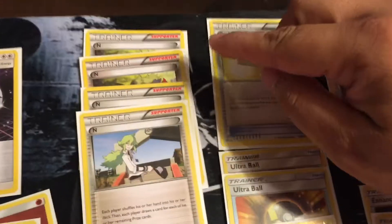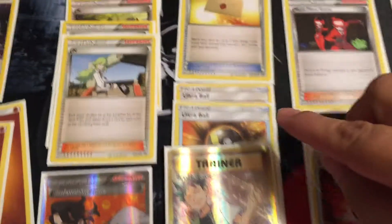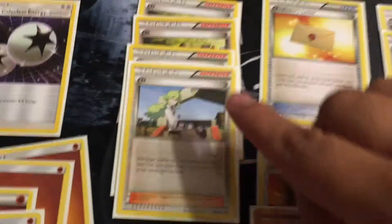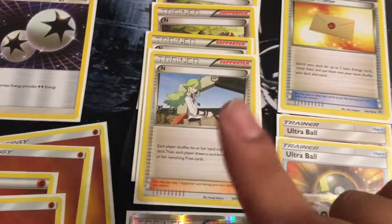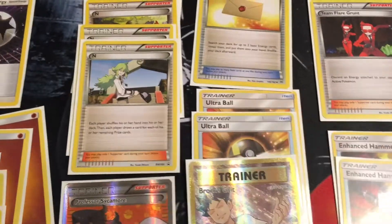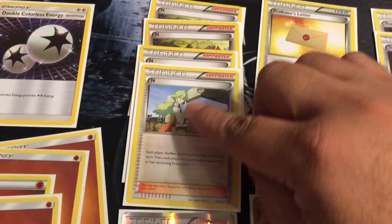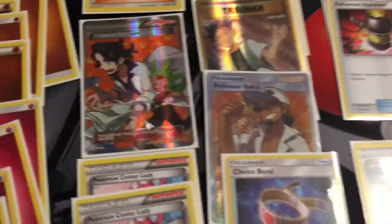These are Supporter cards. Don't forget, you can only use these one time per turn. And when it comes to item cards, you can use as many as you want. Another way I teach my daughter to remember is: if you see a person on it, that means you can only use it one per turn. If you see balls or items and it says blue on there, you can use as many as you want during a turn. But if it has red on it for Supporter and it has a person, you can only use them one time per turn.